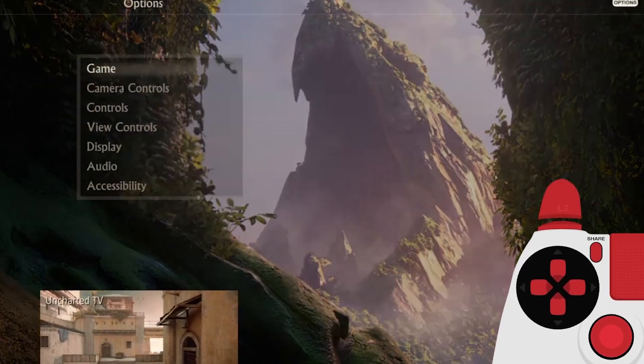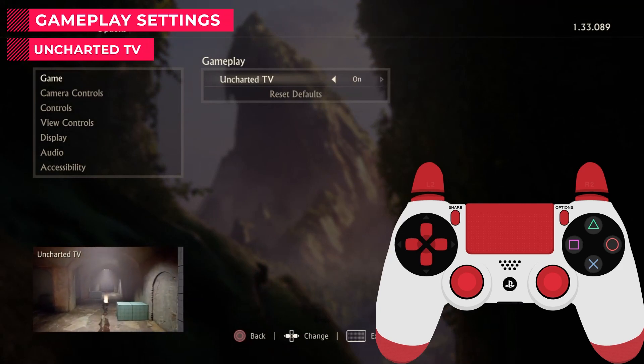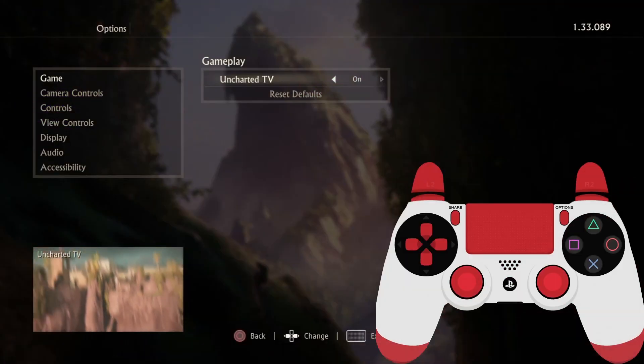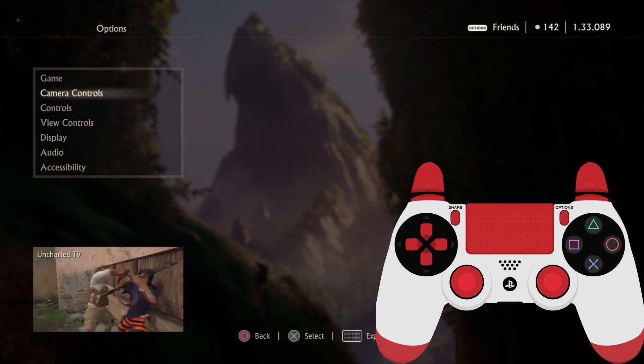Starting with the first option: Game. In this section you will find Uncharted TV, which is on by default. It's a small video section with some old Uncharted videos — there are just three videos, and they will never change. Once you've seen them, you don't need it anymore. If you turn it off, your game menu will be faster.